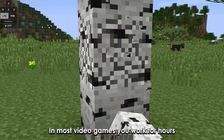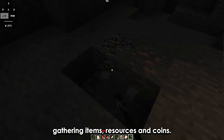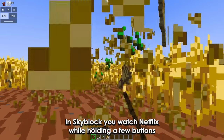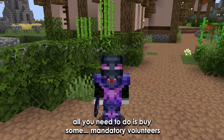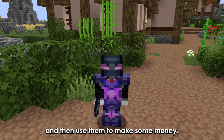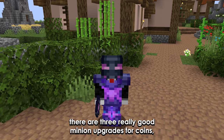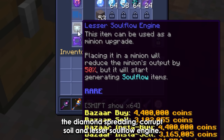In most video games, you work for hours gathering items, resources, and coins — what losers, right? In SkyBlock, you watch Netflix while holding a few buttons. And if you don't even want to do that much, all you need to do is buy some minions and use them to make money. When it comes down to it, there are 3 really good minion upgrades for coins: the Diamond Spreading, Corrupt Soil, and Lesser Soul Flow Engine.